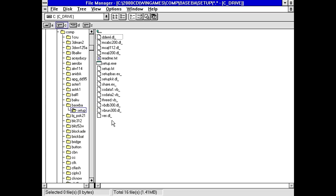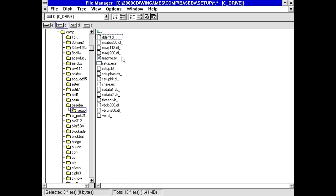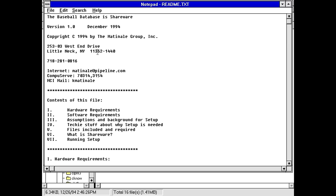We've got a whole bunch of setup files here. I'm guessing it's probably already been set up, judging by the fact that all these files are there. But then at the same time, it's also including stuff like 3D and VB run. Well, hopefully this stuff's already installed, otherwise we'll have to run the setup program. Let's see what the readme says. Baseball Database is shareware, copyright 94, the Matineal Group.